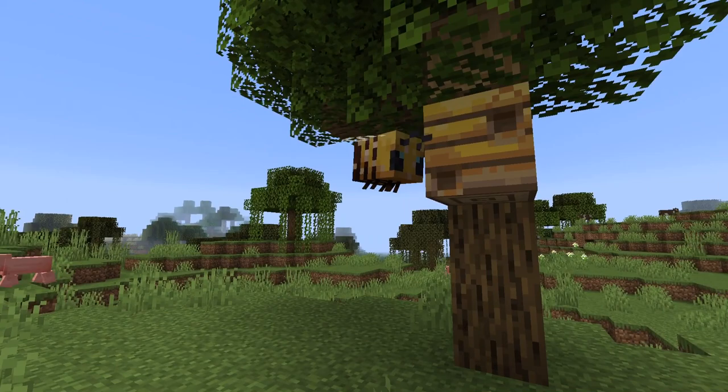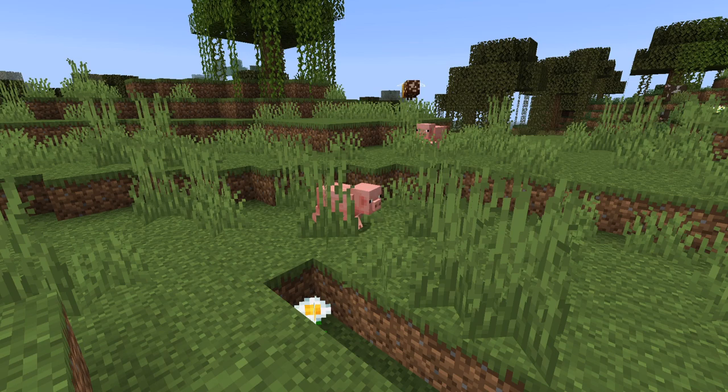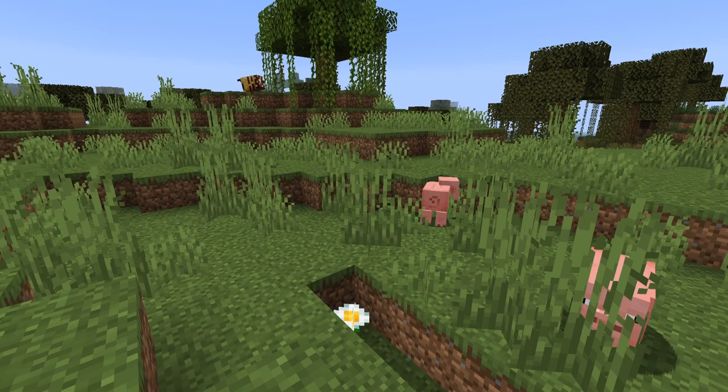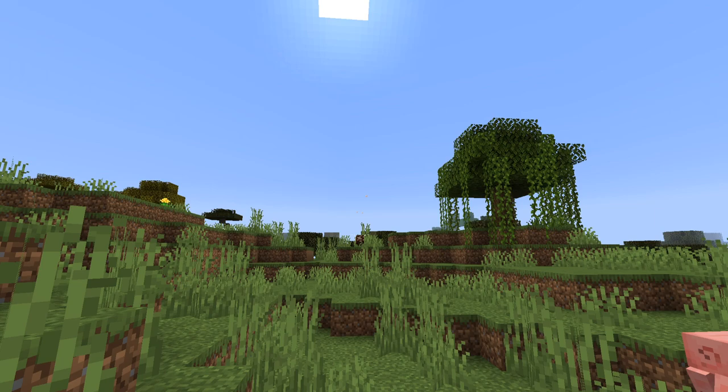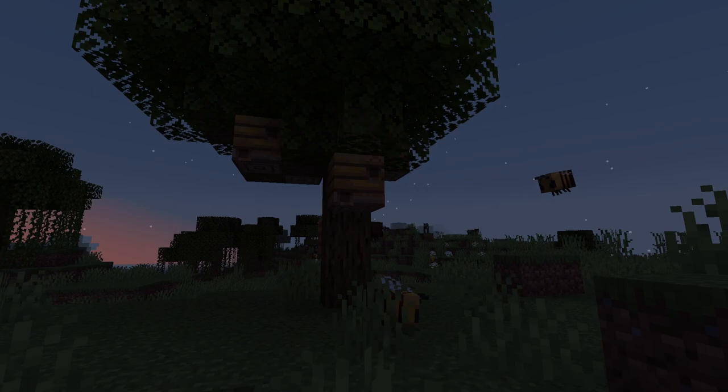Bees breed using flowers, which is why you should collect some if you want to breed bees on your farm or in your base. You can make a honey harvesting farm and use flowers to breed these bees. The bees will fly back to their nest to place their collected pollen inside, and they need to do this several times to actually make honey, so don't just go and break the nest right away.